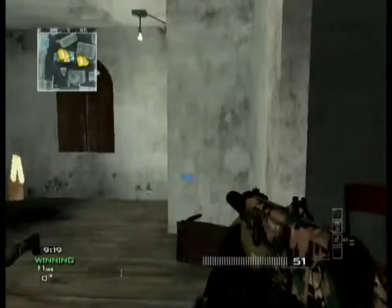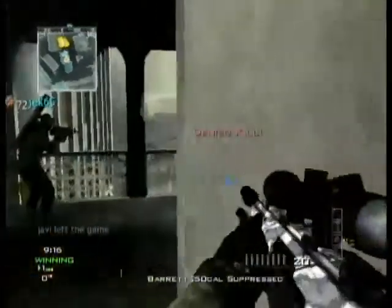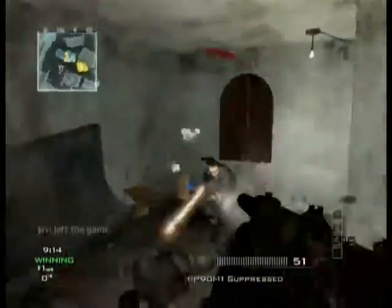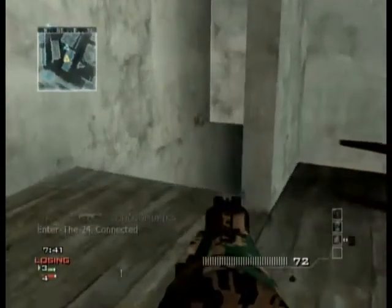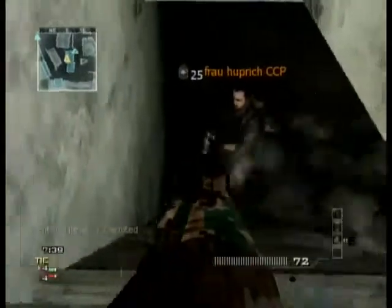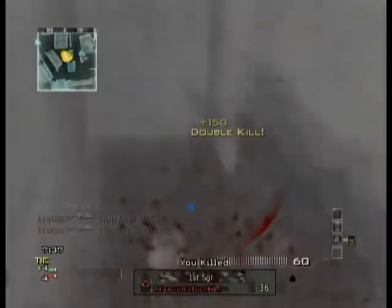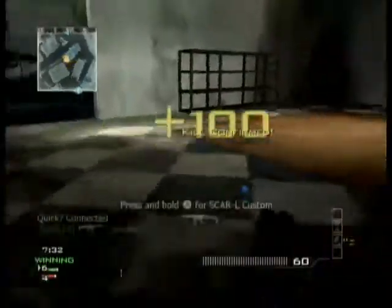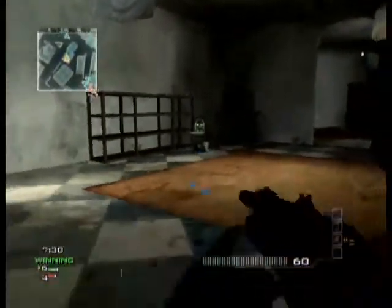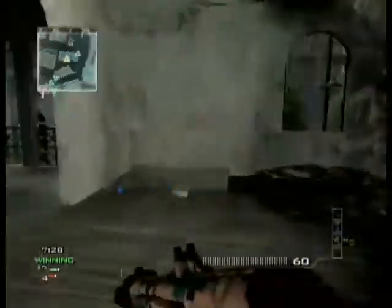You'll see in this gameplay that this is the building I like to camp at a lot on this map. In a couple seconds I'm going to get a double kill at the bottom of the stairs, even though there's only one guy there. That's one of the strange glitches on this game — at least it's better than the old XM-25 glitch that was hotfixed a week or so ago.